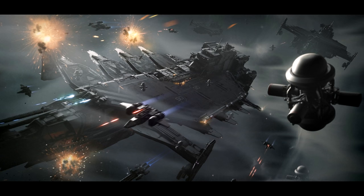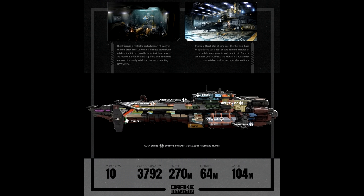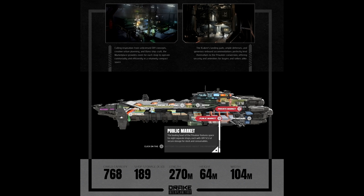You've got two variants: the normal Kraken and the Privateer. The normal Kraken has 3,792 SCU of cargo, costs $1,650 or $1,400 on warbond. It has rearm, refuel, and repair, a dragonfly hold, and fully visible cargo — so when scanned, people can see what's in your hold. The Privateer has 768 SCU of cargo, costs $2,000 or $1,700 on warbond, and does not have a dragonfly hold as that space becomes the private shop section.